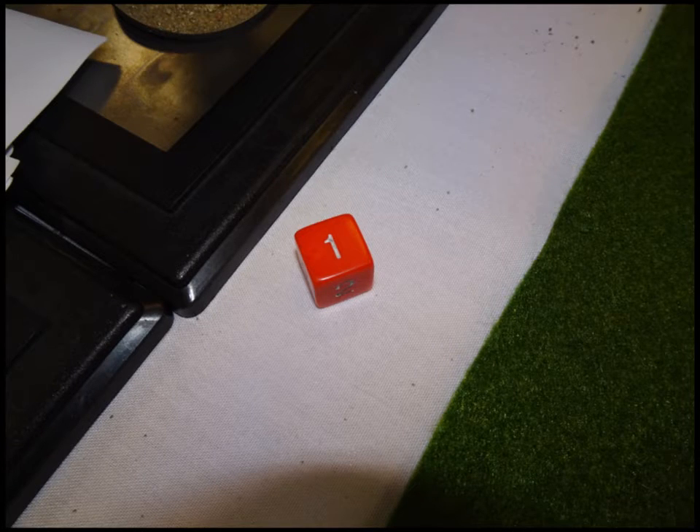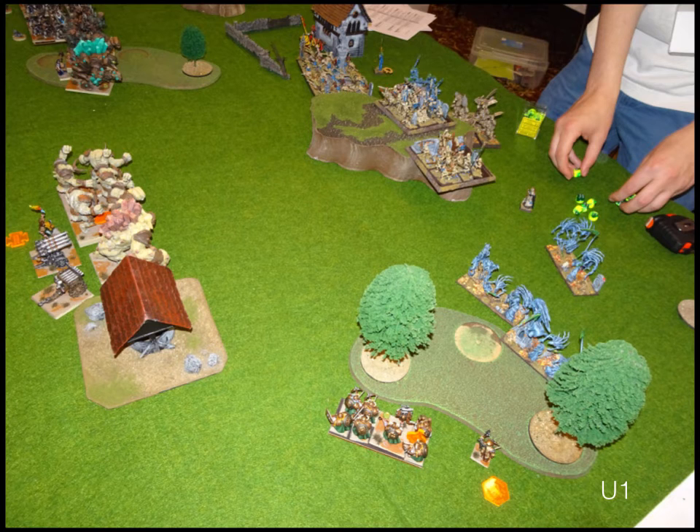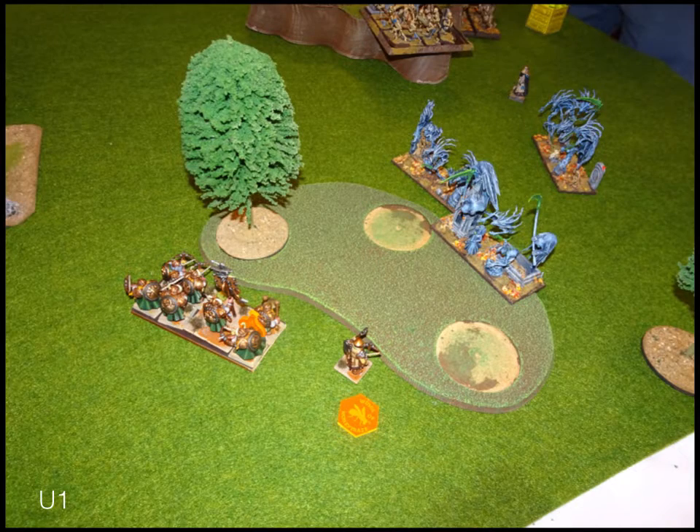We roll for turn one and the undead get it. Troops move up, zombies move up, the vampire lord shoots way over. On the far side he just moves everything up. One of his wraiths steps into the woods and the other two move up.